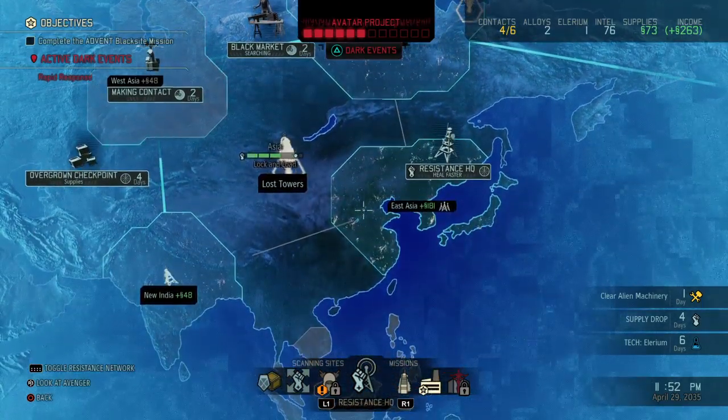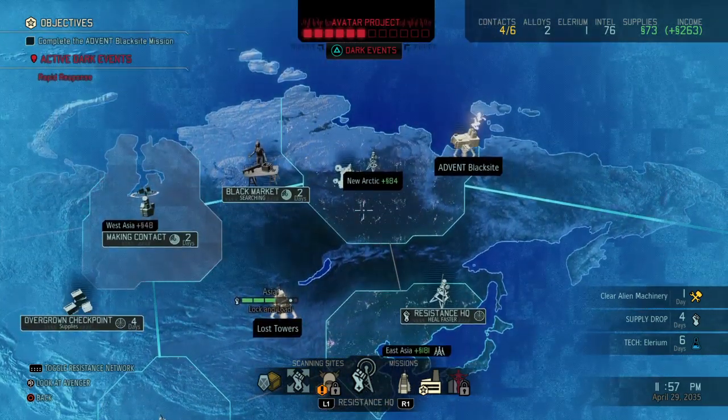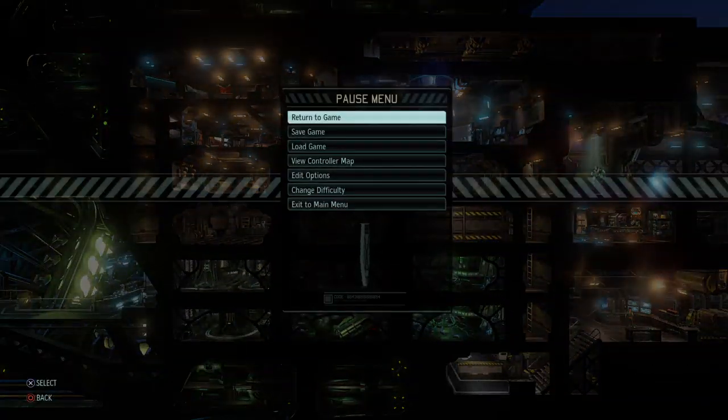So right now we are about at the same area where we were in the previous game, in the sense that six points of the Avatar project have already been completed by the aliens. We need to do something about it. In this game, since I concentrated on materials, weaponry, and defense, we are a little bit behind on scanning and communications.